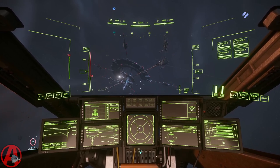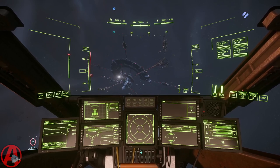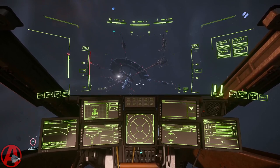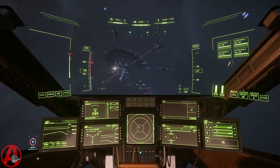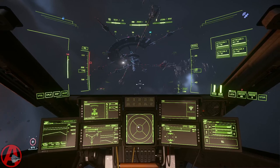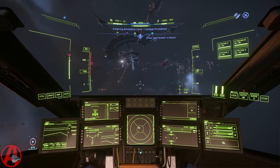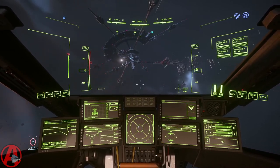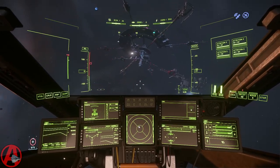I also added battle stations to the red alert macro. Ava, battle stations. That sets your decoys to two, switches your gimbals on, sets your speed to 35 percent of maximum, and resets your power management to balanced.